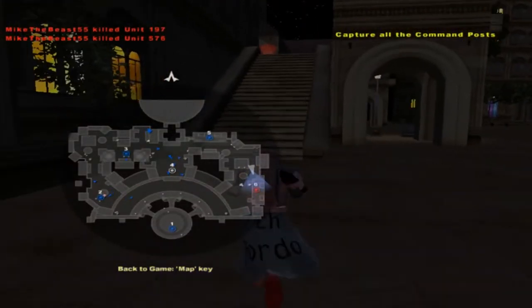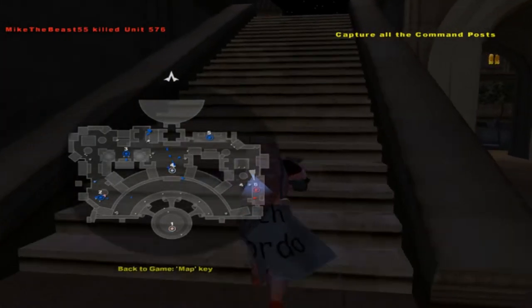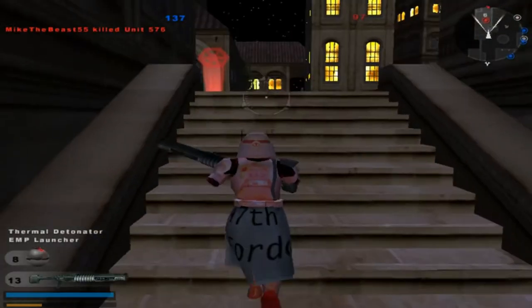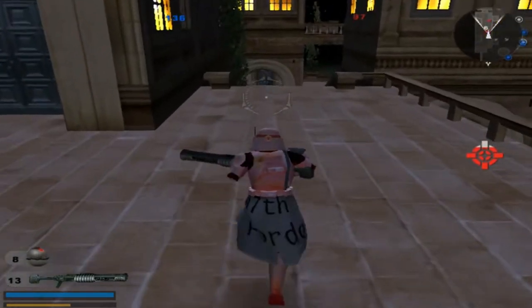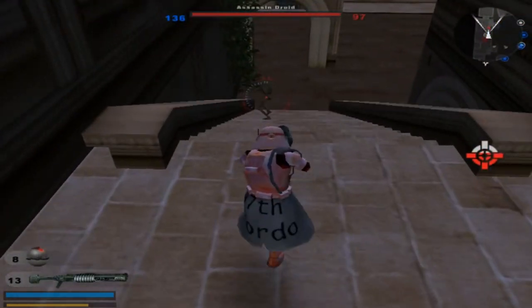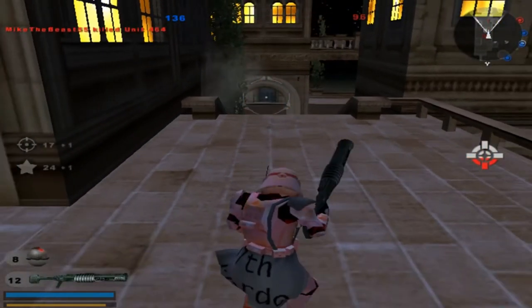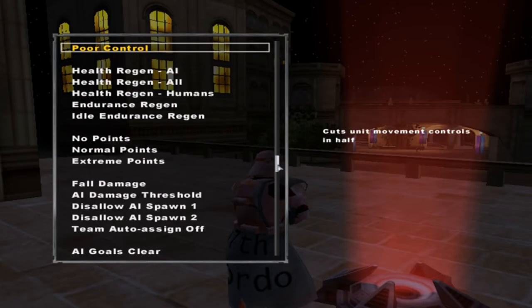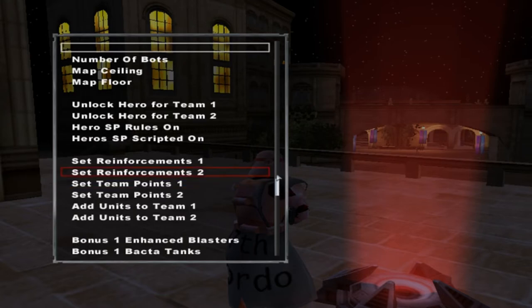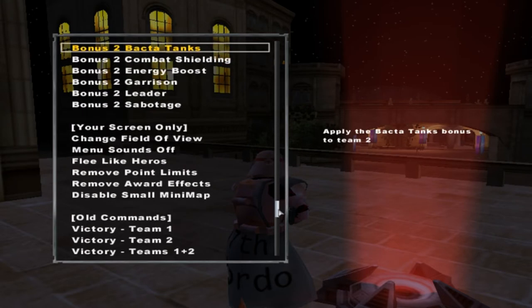Our guys are getting all stuck over there. Command post under attack. Yeah, that's the thing with the 1.3 patch — your guys always seem to get stuck in the corner, which really sucks. I'm just going to kill all my guys on my team because they are all running against that stupid wall over there.